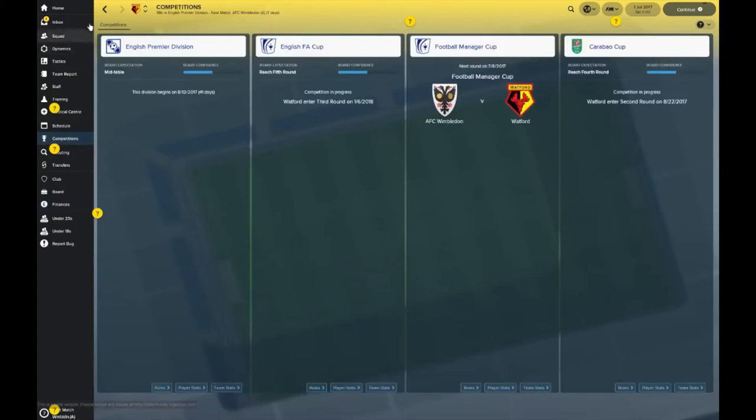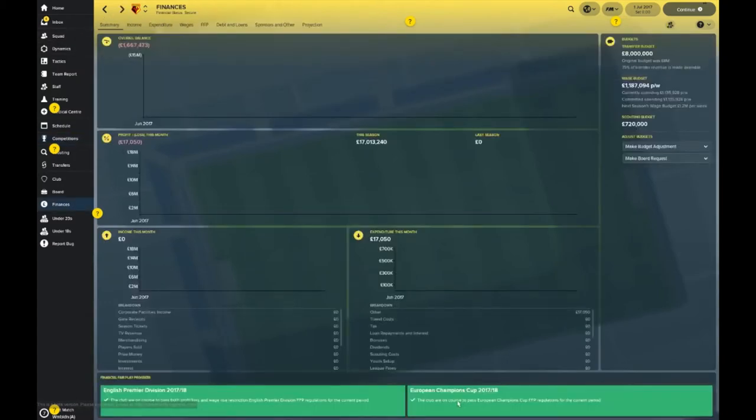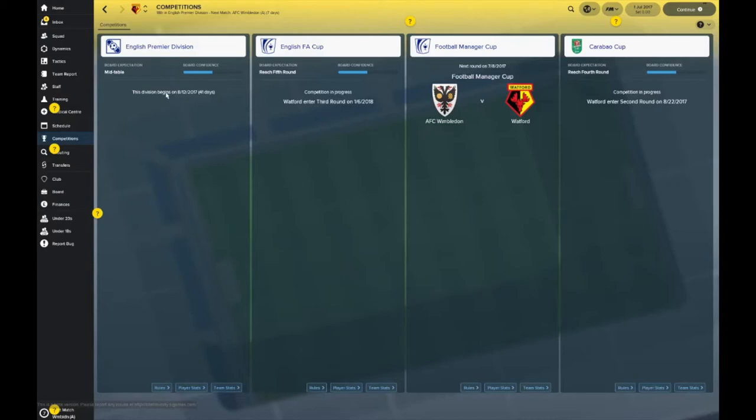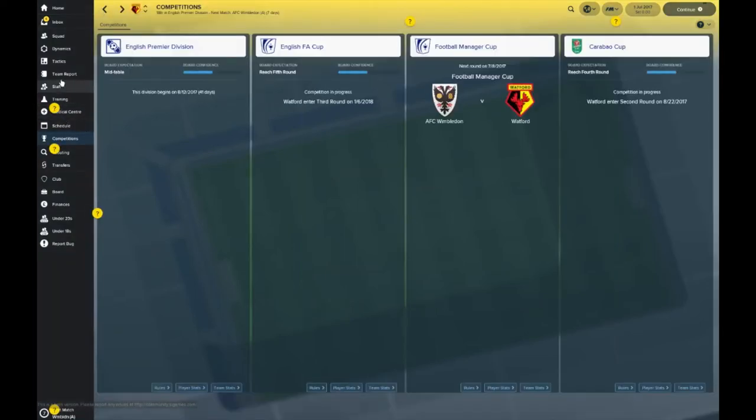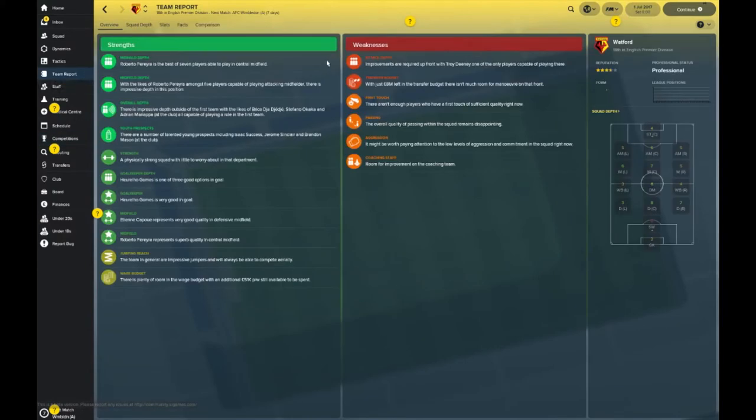Taking a look at the competition situation — the board expects you to finish mid-table in the Premier League. They expect you to get to the fifth round of the FA Cup. There's also the Football Manager Cup — not sure what that is, probably a friendly cup between some local sides — and in the Carabao Cup they expect you to reach the fourth round.